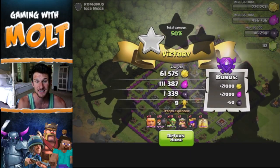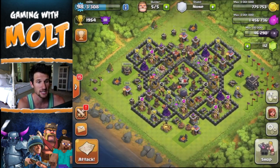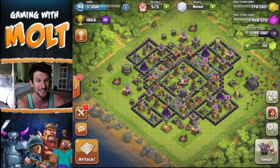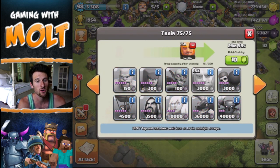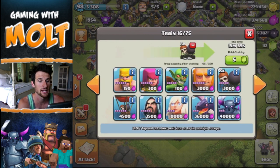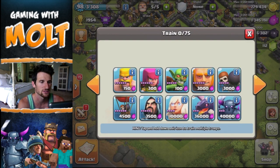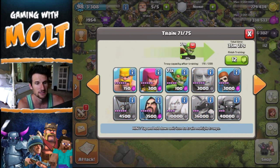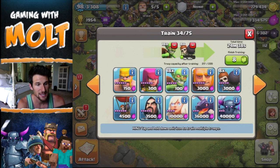That's it for that raid — we got 1,300 dark elixir, which is good. After a couple raids you're definitely building up to a solid amount. I was able to keep my trophies in Crystal 3, so that's great. Now I'm going to retrain the army: fill one whole thing with Giants, then do seven and eight and one, and fill everything else up. We used one Heal spell, which we didn't really need. I generally try to get it done at about 30 minutes.